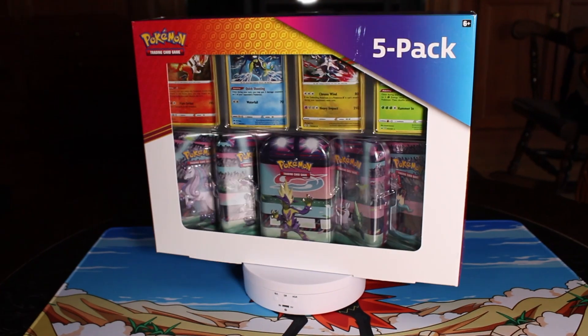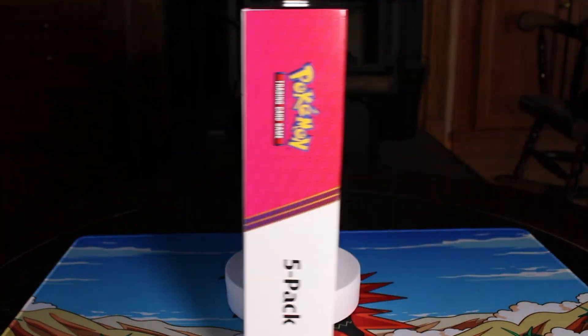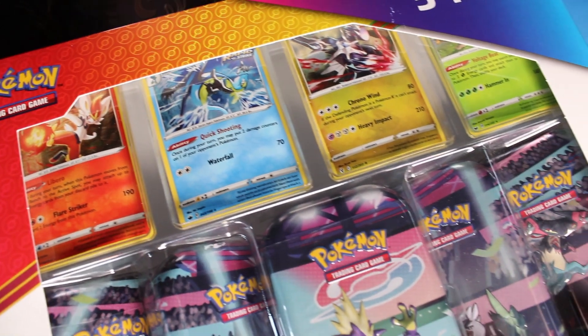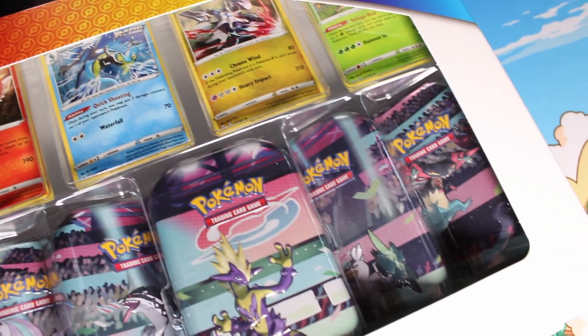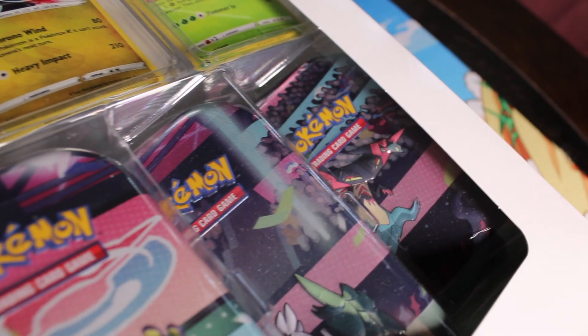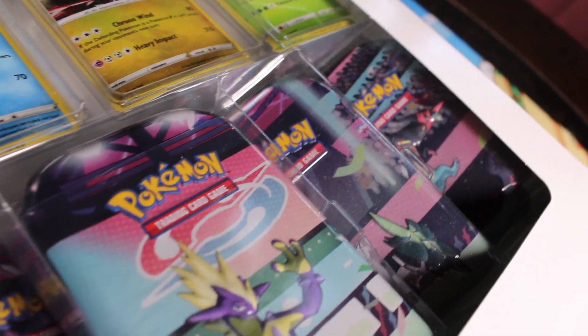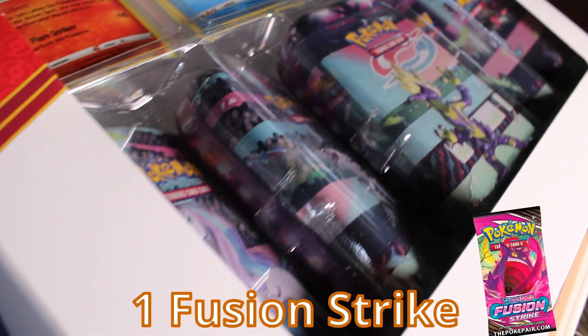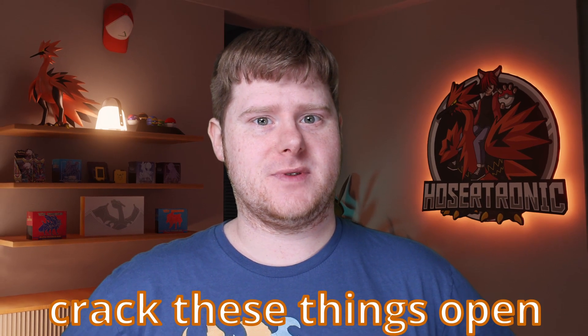The Galar Power mini tin bundles come with the standard four promos that have come in the previous two: the Dialga, Rillaboom, Cinderace, and Inteleon Cosmo Hollow promo. In addition to that, it comes with five mini tins, and inside of those tins are going to be one Evolving Skies pack as well as one Fusion Strike pack. Each of these tins are going to give us a chance at pulling one of my favorite alt art cards, either the Umbreon alt art or the Gengar alt art, and I'm really excited about that. So with that said, let's crack these things open.